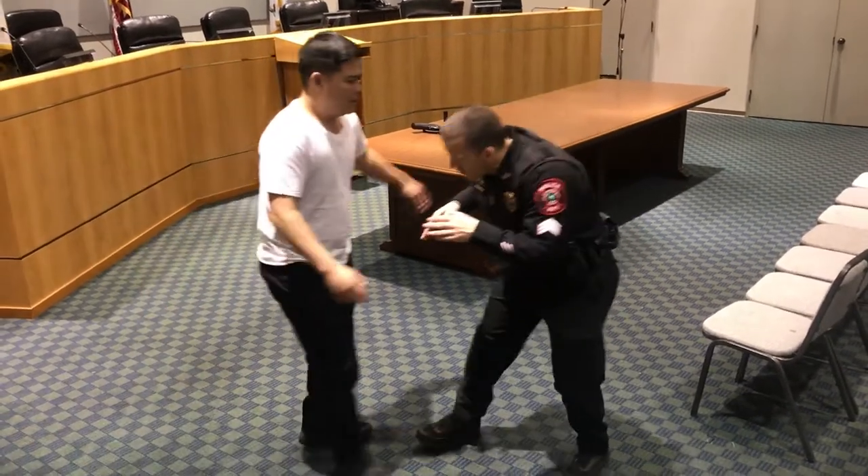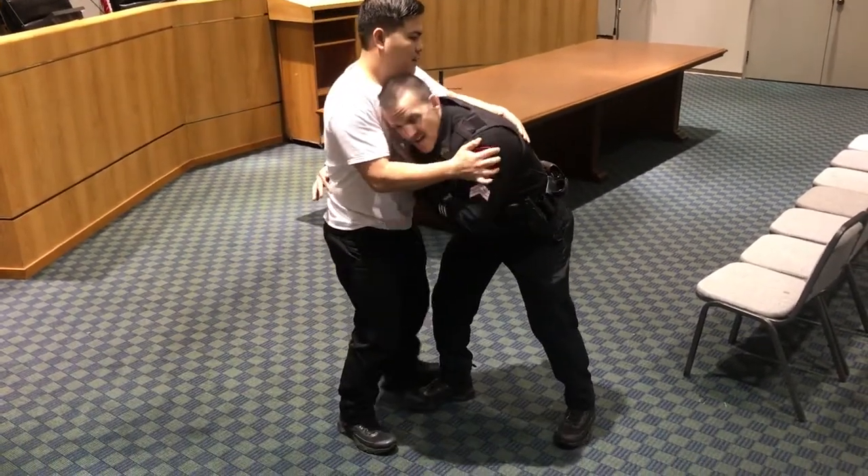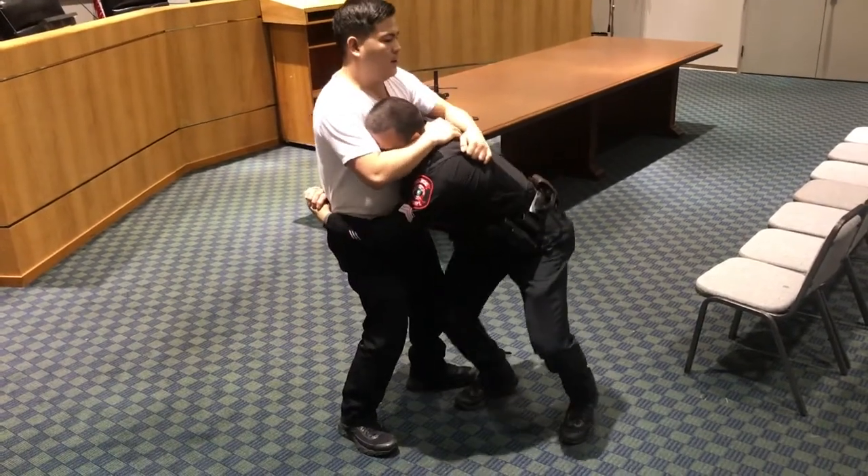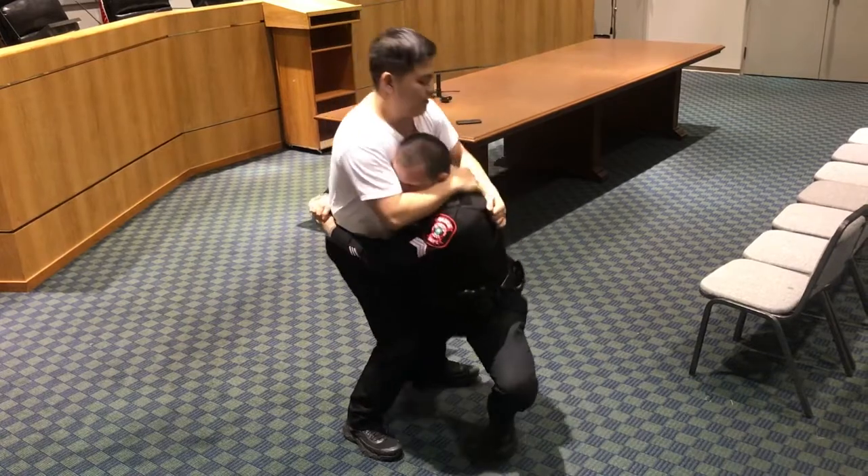So again, I got a suspect that's charging toward me. I'm going to come in here, meet him head on, put my hand into his chest, reach around and get a grip break. Drop level, step through for the trip.